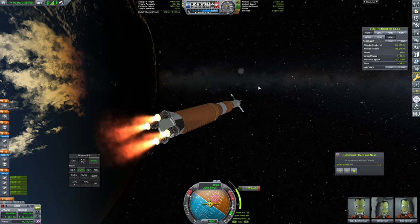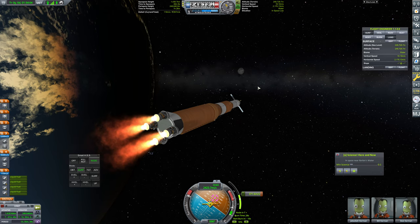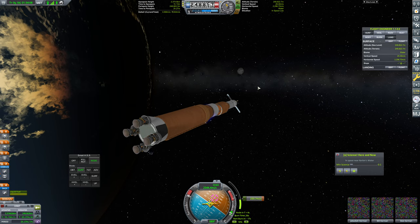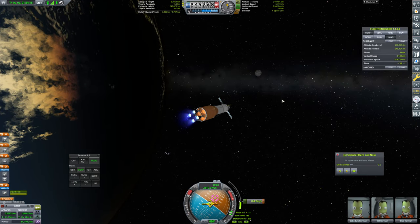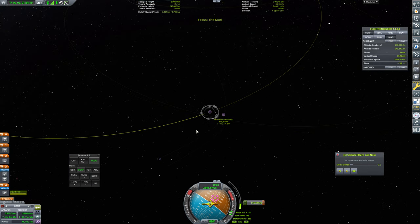Our thrust-to-weight is going to be a lot lower for the second half here — no doubt about that. We need about another 200 meters per second to get to the moon, and we'll do some testing to make sure that we're on a good trajectory there.